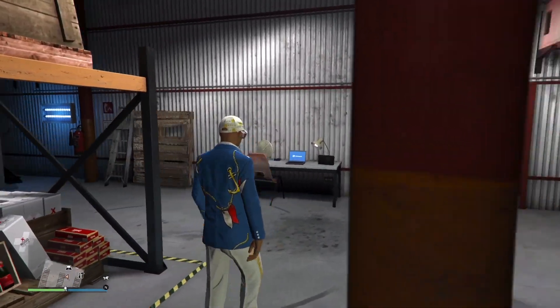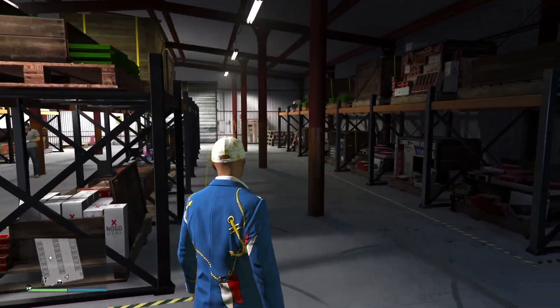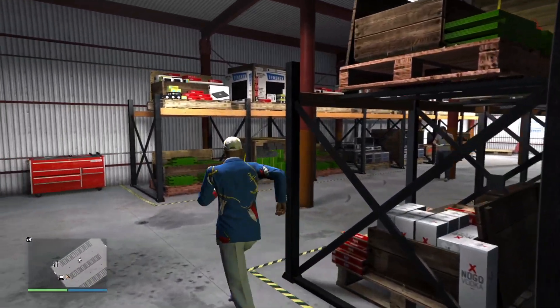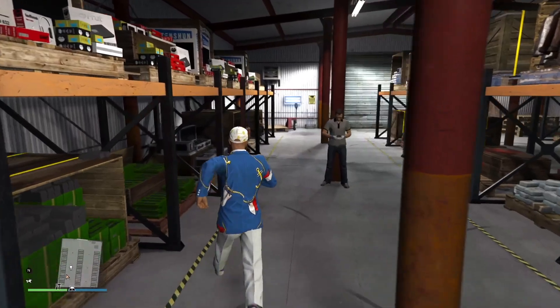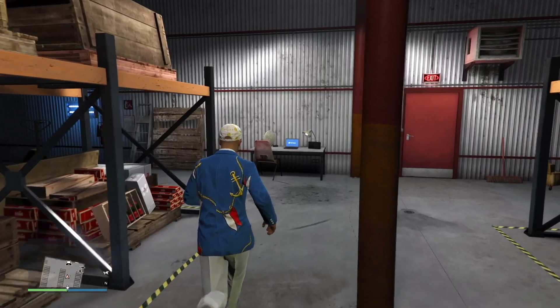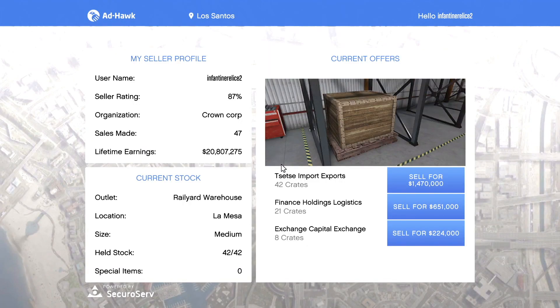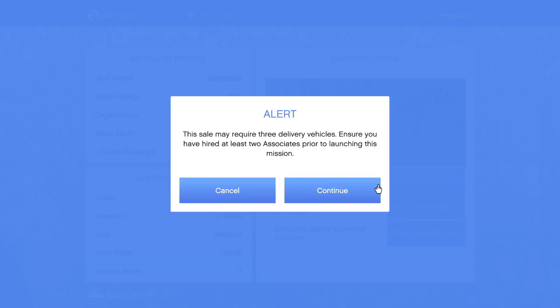In this video, I'm going to show you how you can make over $3 million in less than 10 minutes. I'm in my warehouse — my finance and felony warehouse, which is the cargo warehouse. This week you get double money and RP for sell missions. As you can see, I have $1.5 million for my full medium-sized warehouse.